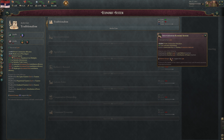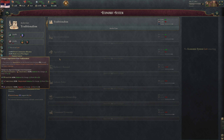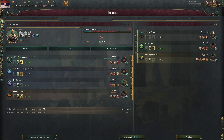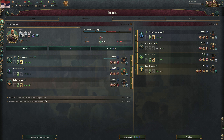Agrarianism would save us some money short-term by not having to build a second government administration district. But the biggest issue with Traditionalism is the minus 15% market access price impact. Even if we leave the Ottoman market and join the Austrian or Russian one, this penalty will constantly haunt us. To get Interventionism, we need Industrialists and Trade Unions to support the law; for Agrarianism, we need Landowners and Rural Folk — but Landowners prefer Traditionalism.